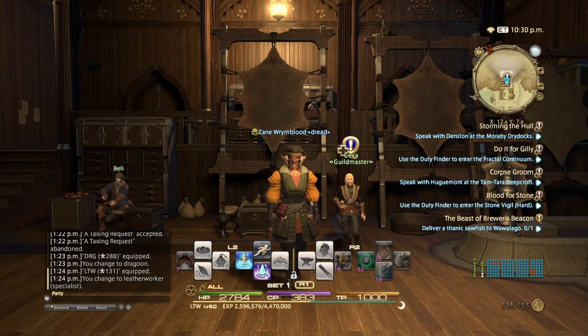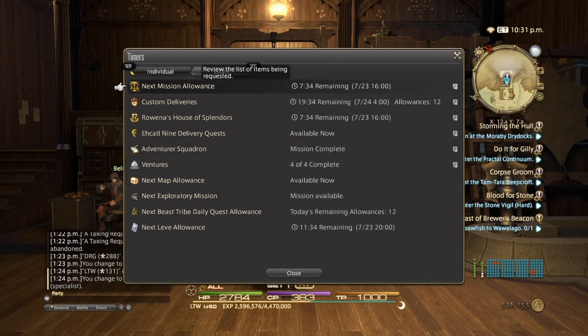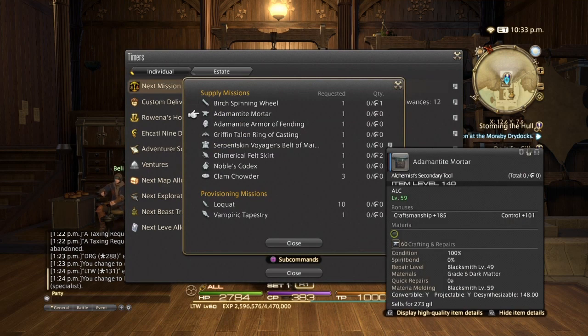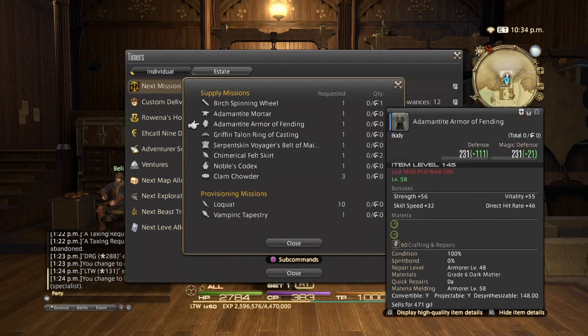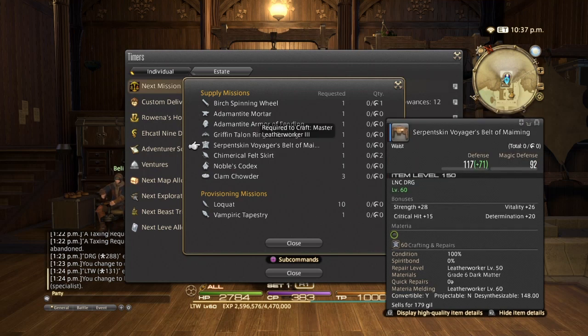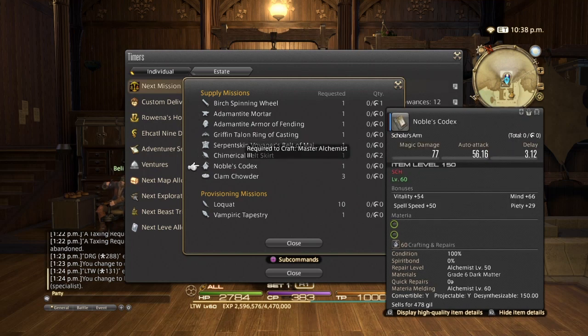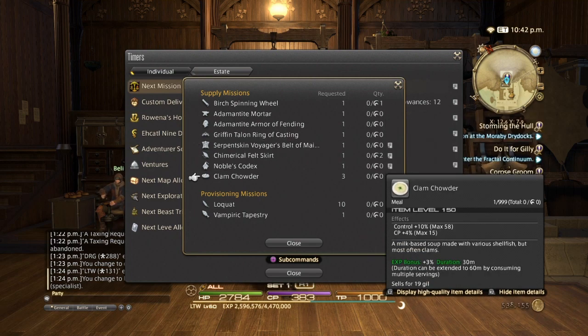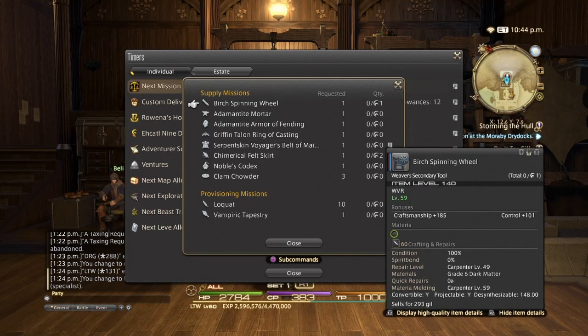After you're done with your Guildmaster, you want to do your Grand Company turn-ins. Now, because you're level 60, you're still going to be doing Heavensward items. Once you get to level 61, these will change into Stormblood items, so you just have to deal with Heavensward crafting a little bit longer. If any of these are starred, you'll get double the experience points, and if it's high quality, you'll get even more — essentially triple. Make sure you make all these high quality, because combined with your class quest, you'll be at level 61 in no time.